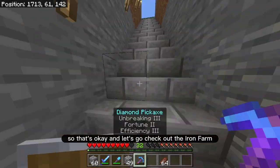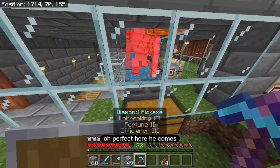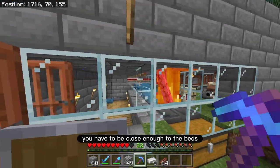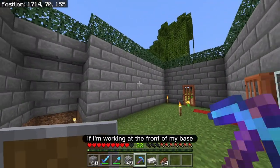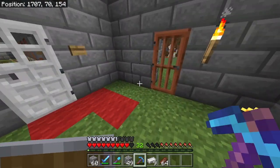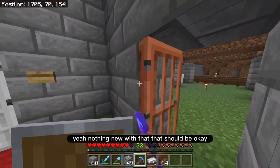Let's go check out the iron farm — let's see how that's been doing. Oh perfect, here he comes. 55. I know you have to be close enough to the beds for this farm to work; it won't work if you're really far away. But it's good to know that if I'm working at the front of my base, this thing is still running in the background. Awesome. And my tree farm — nothing new with that, that should be okay.